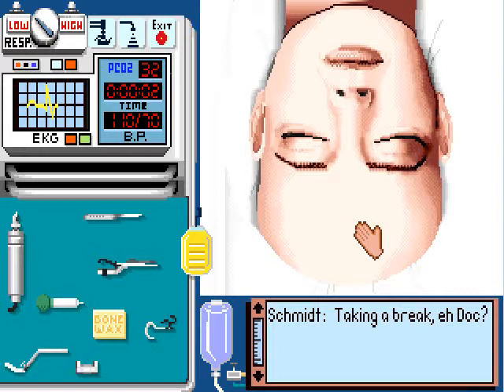This is the first operation you encounter — the subdural hematoma — which is by far the easiest and quickest of the operations. So I'm going to start out this video by explaining the instrumentation and tools you have available and exactly what each one of them does.